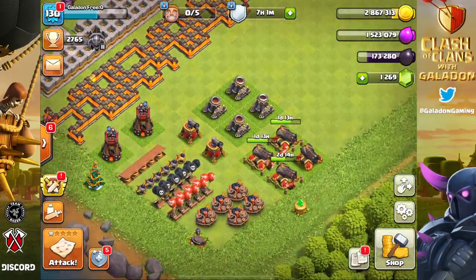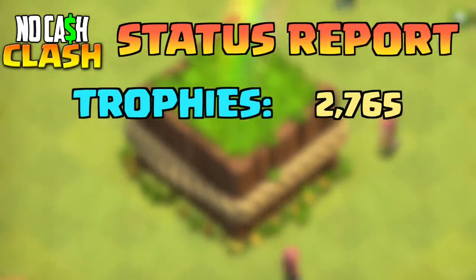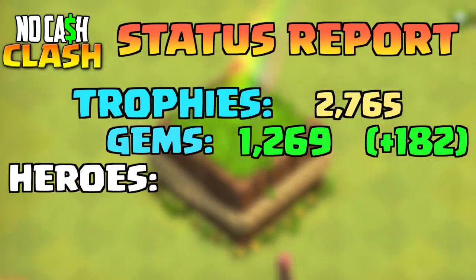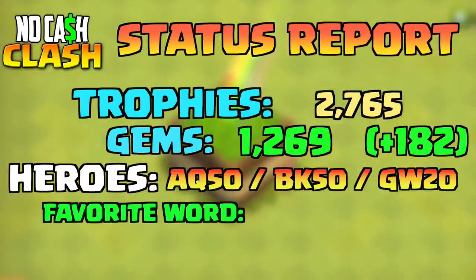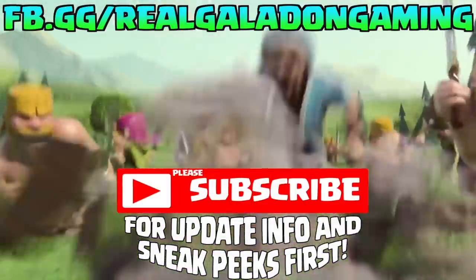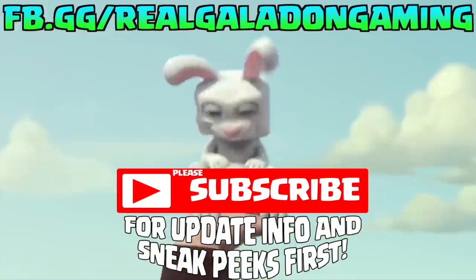It's time for the status report. We've lost a couple hundred trophies, but we're still hovering in that Master 2 to Crystal 1 range — finding many raids over a million of each resource. Gems continue to go north, and the heroes are maxed out. Our next goal is to get to Town Hall 12 by April 1st. Thank you Galafan for sticking around at the end of every episode — I appreciate every single one of you. Get out there, be kind to people, animals, and the planet, and I'll see you tomorrow.